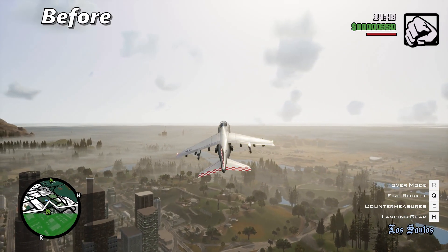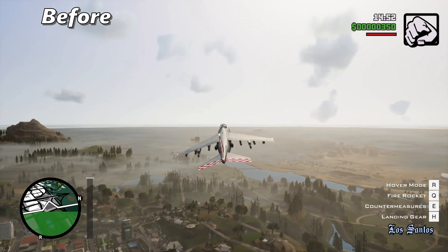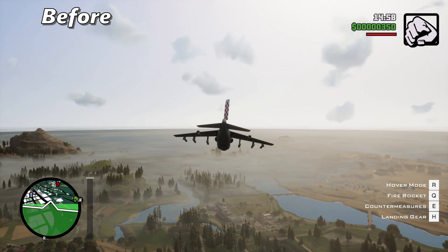Oh boy, this is totally not what I'm expecting from GTA San Andreas Definitive Edition. Oh Lord, guys just look at this. How extreme is the weather draw distance? I can see the entire map from here.